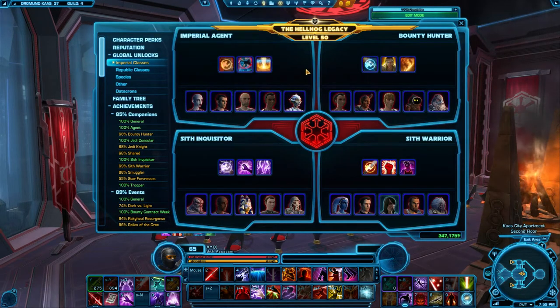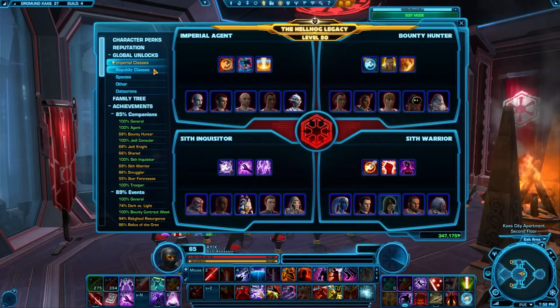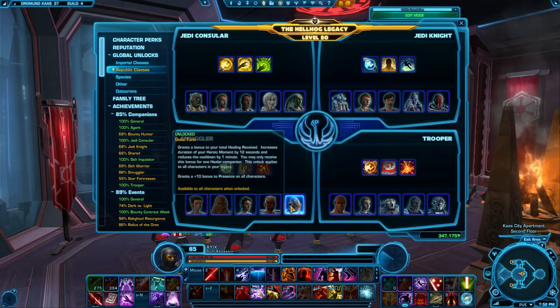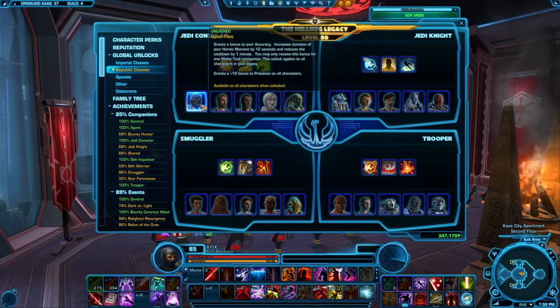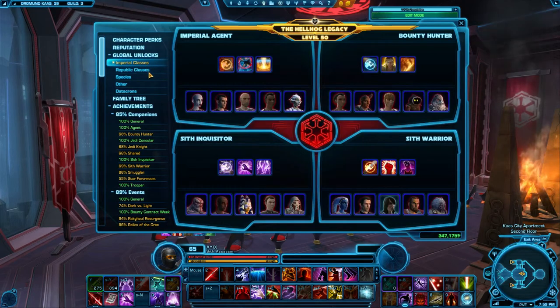The nice thing is you only have to do this once. If you've completed talking to Scorpio with your agent, or Scourge with your bounty hunter, then all your characters on your legacy will have a 1% accuracy increase — even your smuggler, even if you haven't finished those conversations. So I highly recommend getting all your companion buffs, especially the accuracy one. You'll be able to spec less into accuracy, put more into alacrity and crit, thus increasing your DPS further.